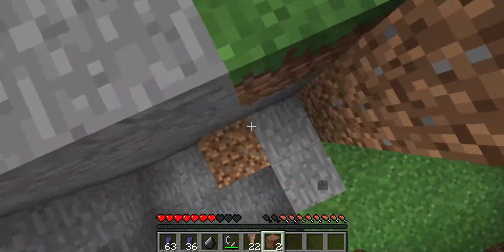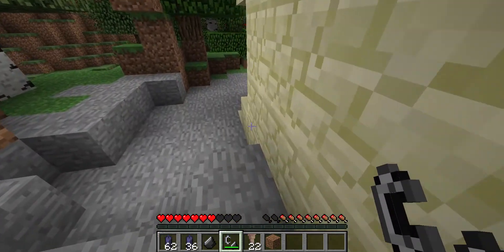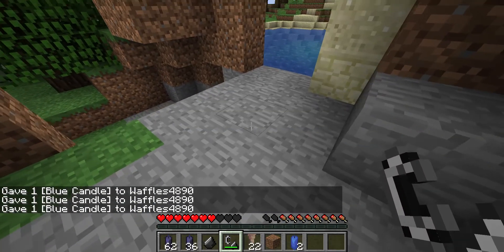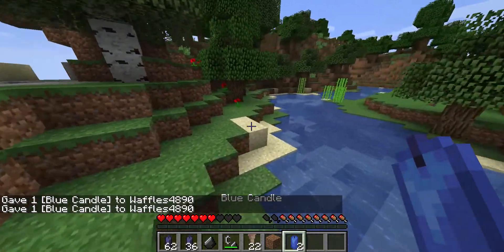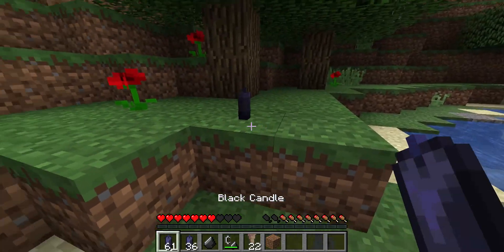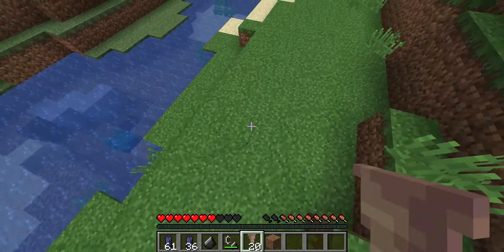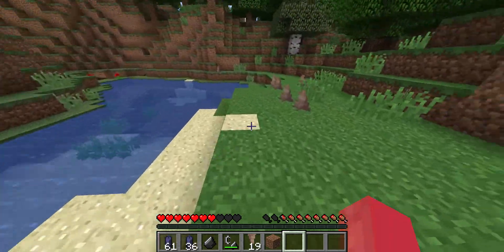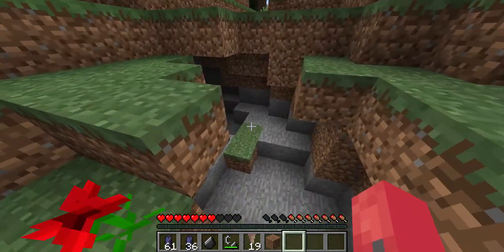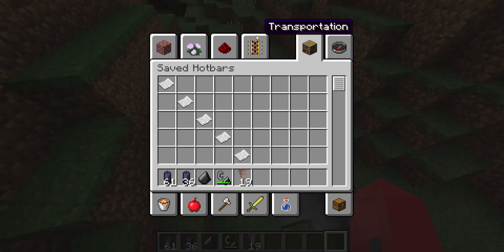There's a cave right here, let's see what's different about these caves. I still can't get over how cool those candles look — there's blue candles, there's all sorts of colors. Let me know what you think of the candles — good addition or bad? I think pointed dripstone is good. I want to try and make something with the skulk sensor using redstone, even though I'm very bad at redstone.